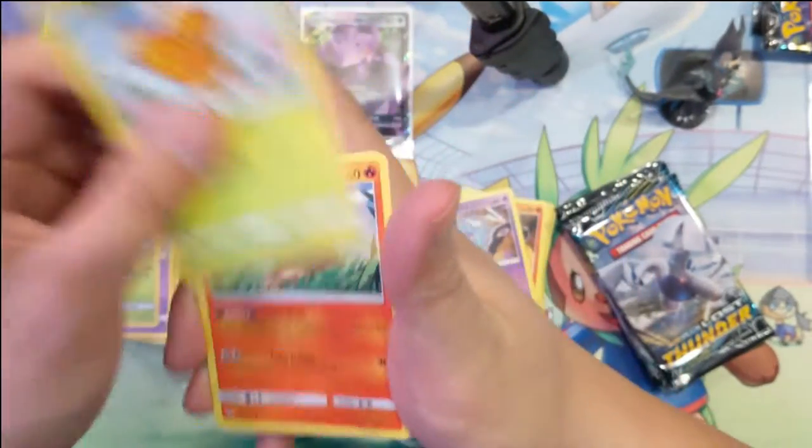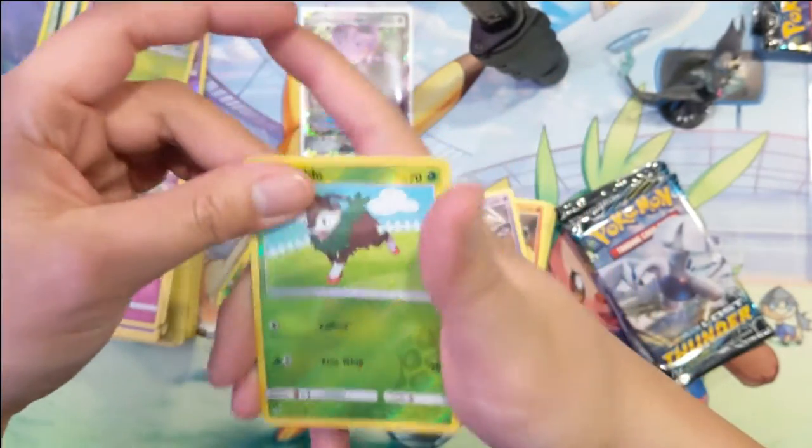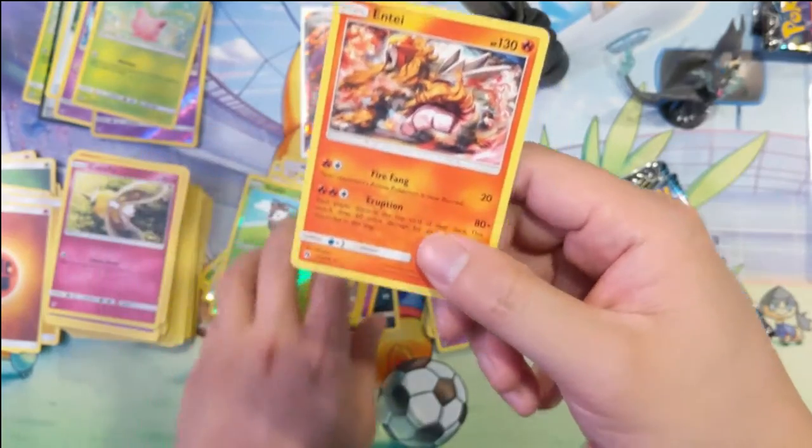Lampent, Sableye, Pineco, Combee, Litleo, Cutie Fly — multiply. Skiddo then an Entei.